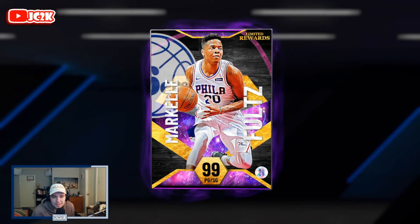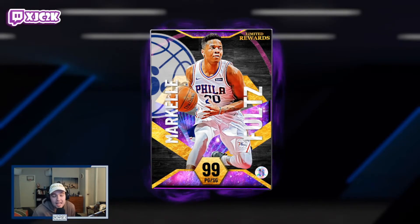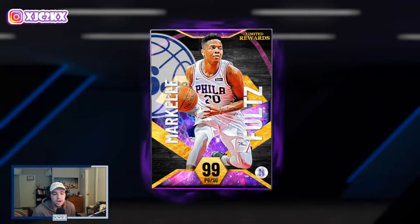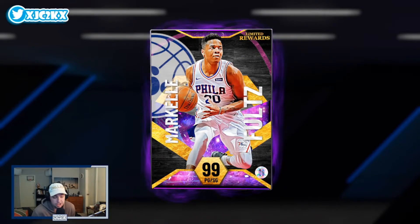What is good YouTube, and welcome back to another JC2K video. In today's video we're doing gameplay with the brand new Dark Matter Markelle Fultz. This is one of the four limited reward options for this season. You can get him, you can get John Stockton, Don O, or Jamal Murray. And I personally believe that Markelle Fultz is the best limited option to get. I really do think he has the potential to be a super solid PG option in my team — I think he's going to be a really, really good card and I'm excited to use him.